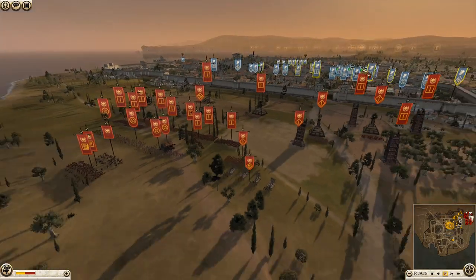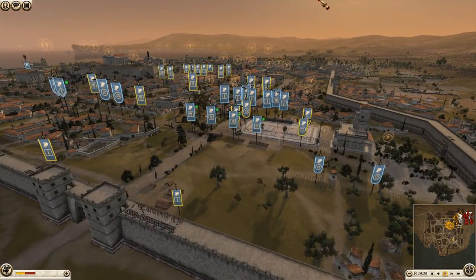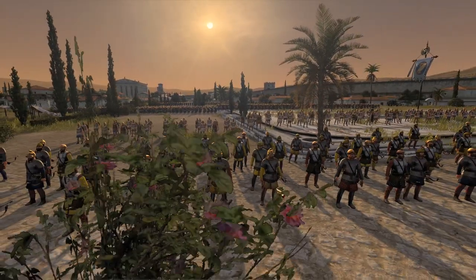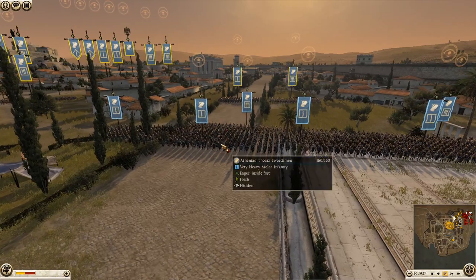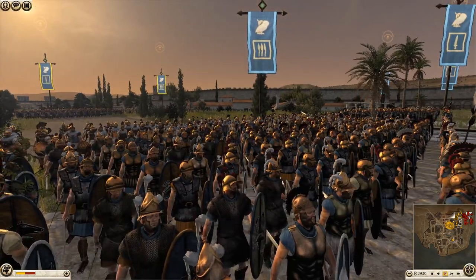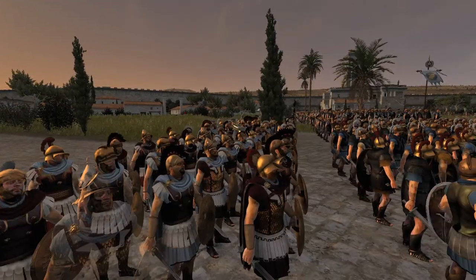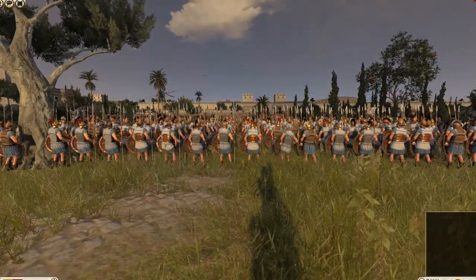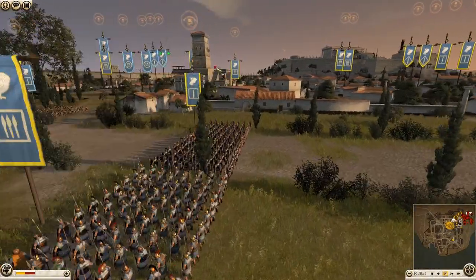With the Greek expansion, Athens has got Steppe archers - clearly some mercenaries from the nomadic tribes, and they look awesome. We've also got Athenian Thorax swordsmen, some unique Thorax swords, Exiled Successor pikemen who are really key in this battle, and some Athenian Hoplites - another unique unit that looks very cool.